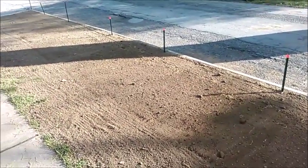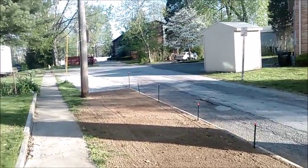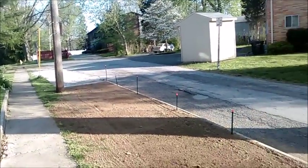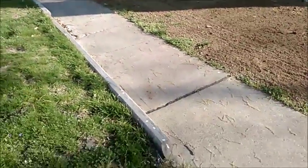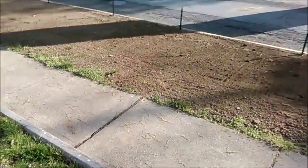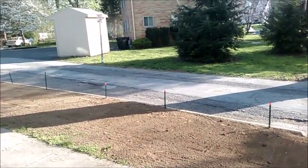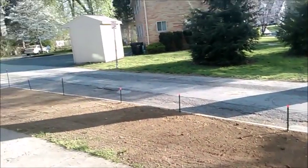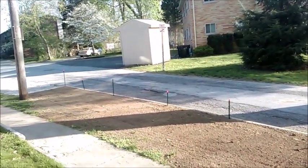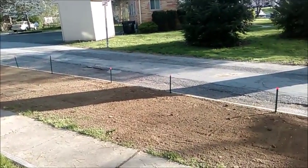Then I'm going to get the sprinkler out and set it to water the area for a while, enough to get the ground good and soaked. That'll allow it to settle, hopefully just a little bit below the edge — maybe an inch or two — kind of like this one did here. Then give it a week or so, let the grass start coming up, and see how well it takes.